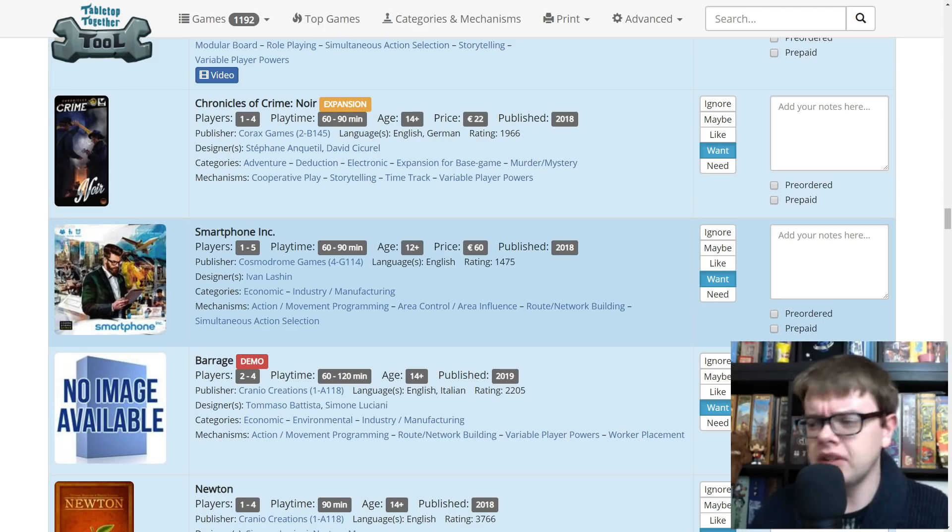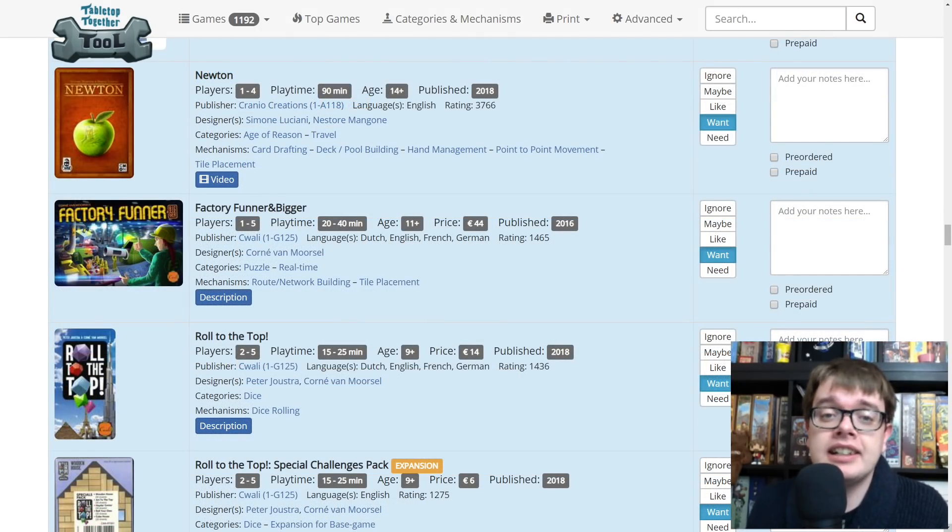Barrage is a heavier economic game from Simone Luciani, who is involved in tons of games I like — Grand Austria Hotel, Lorenzo Il Magnifico, Newton. It's coming from Cranio Creations as well, who do Lorenzo and Newton and many good things. It's on Kickstarter now. Newton just looks like a nice medium Euro game — I'm there with whatever Cranio and Simone Luciani are coming out with. I've heard good things from the Gaming Rules handycon video. It looks a bit beige but I'm deeper than that.